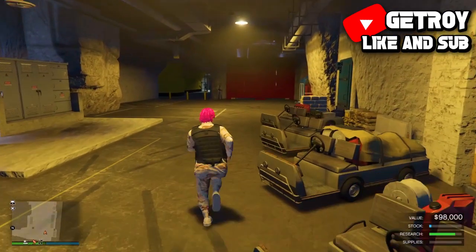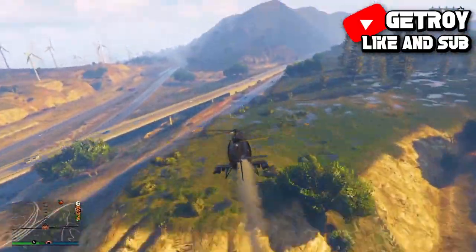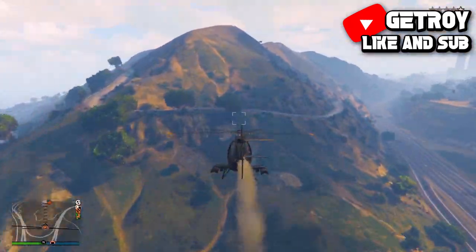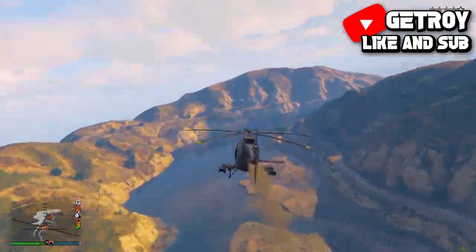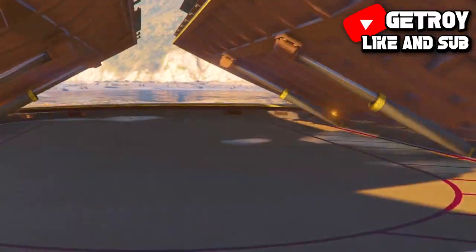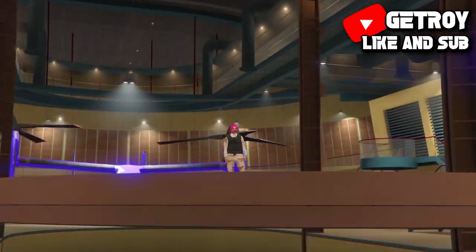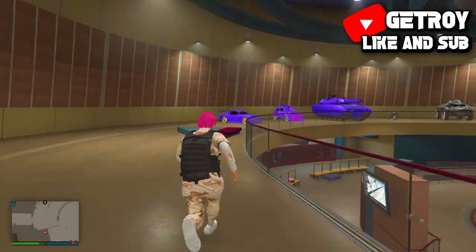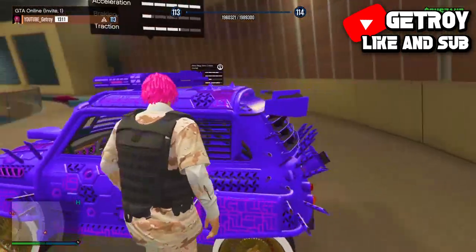I'll show you the proof right now at the end of the video — I've duplicated the EC in place of the free car. This glitch is so easy, make sure you take advantage of it before it gets patched. If you enjoyed, make sure you subscribe as I upload daily GTA 5 money glitches. Make sure you like this video, subscribe, and enter the giveaway to help reach 10K subscribers. Peace out.